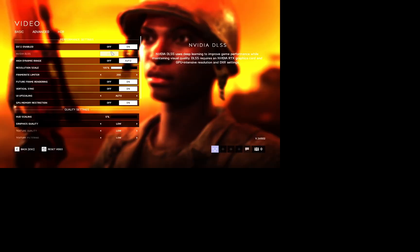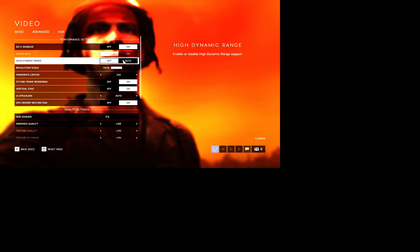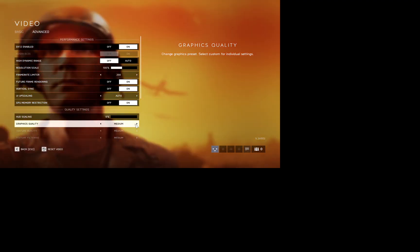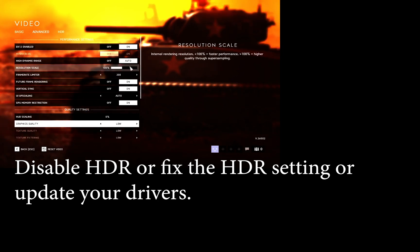Basically, the problem is HDR. When you press this off you can't immediately see that it's creating the problem, but press it off and go change the graphic quality — you'll see immediate correction of the graphics like this. If you press it on again and change the quality, you'll see the problem returns. So the problem is that HDR is not working correctly with your graphics card.